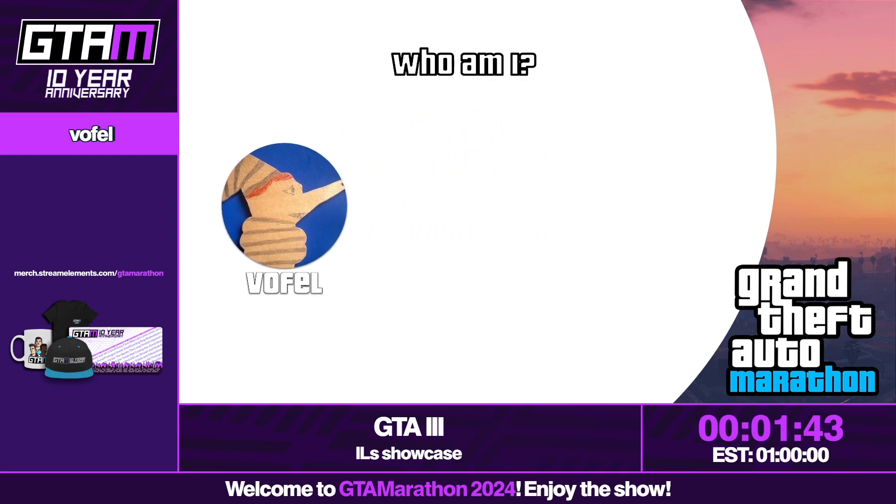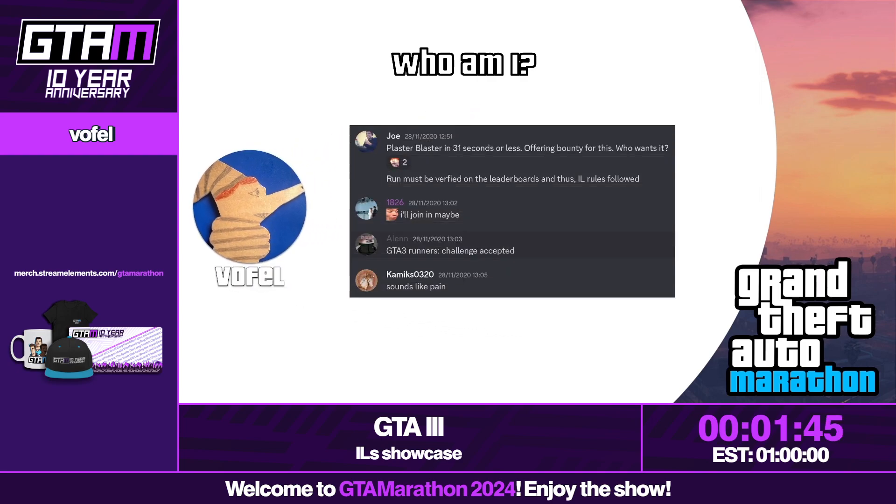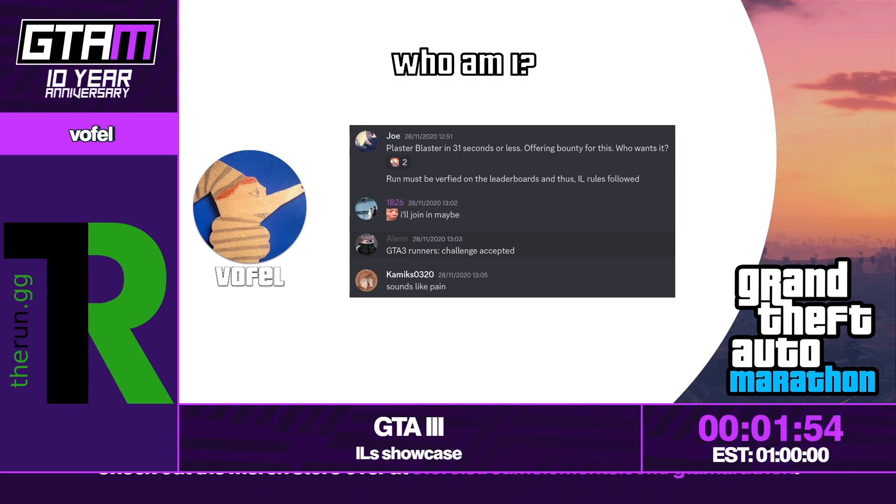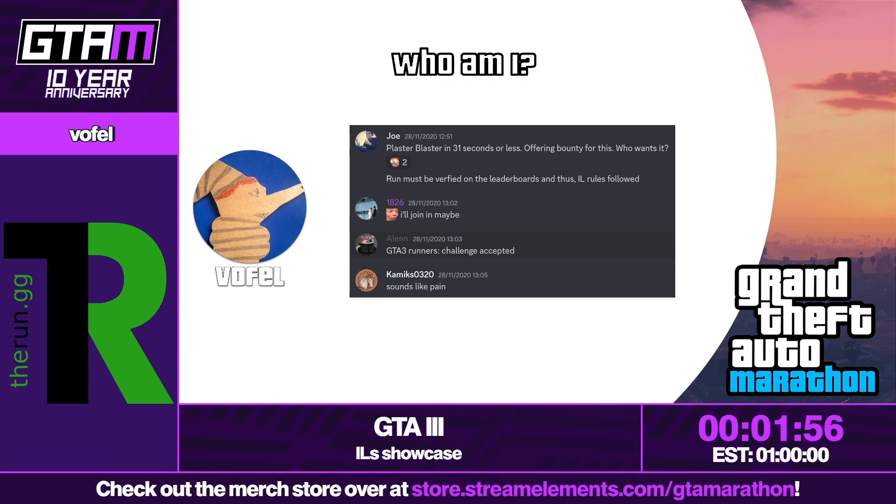So who am I? I'm Wofil. This is me in my present outfit. I started speedrunning IELTS from one of my favorite GTA games, GTA Liberty Stories, but then I saw this. I love presentations and animations, so bear with me. Joe said: Plaster Blaster in 31 seconds or less, offering a bounty. Some people were interested — spoiler alert — nobody did anything apart from me, but it's okay.